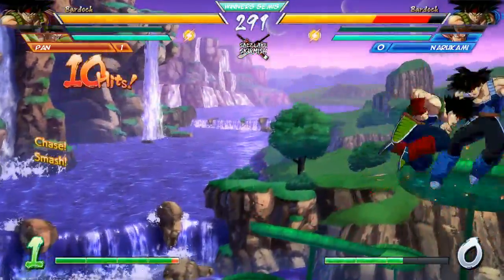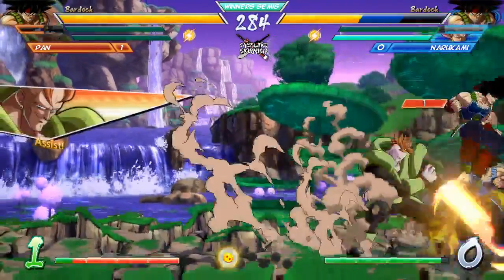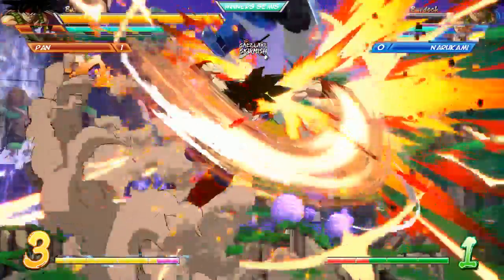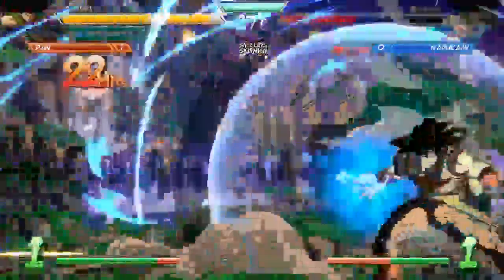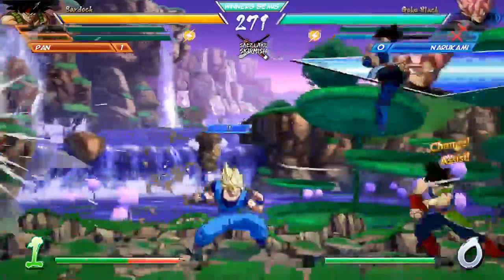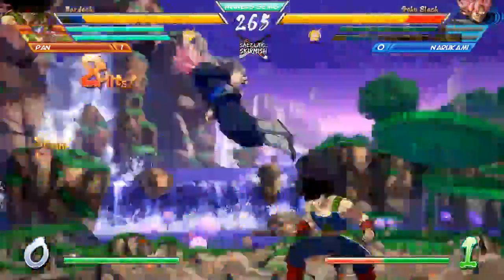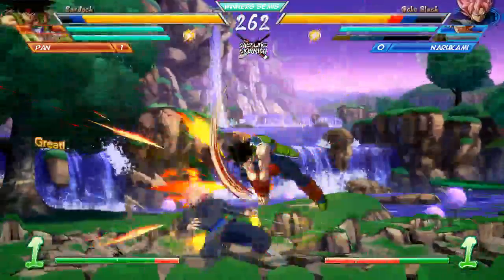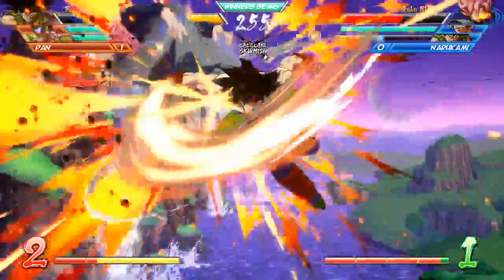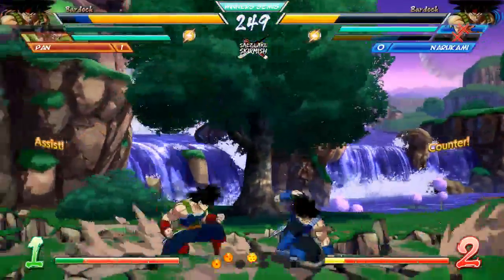Pan right away getting in very early hits with Bardock — Narukami's Bardock already half down. Gets opened up with a mix-up. Pan's Bardock is just on a roll at this point. Snap back, getting Bardock back out here — he wants to get rid of this Bardock. That was a pan into the fire for sure.